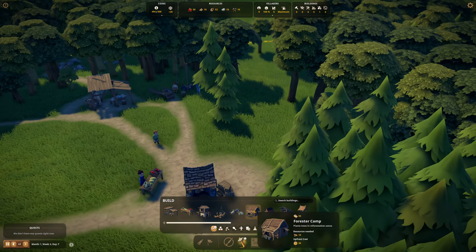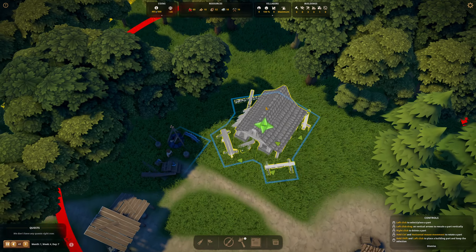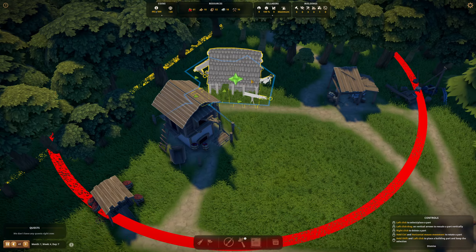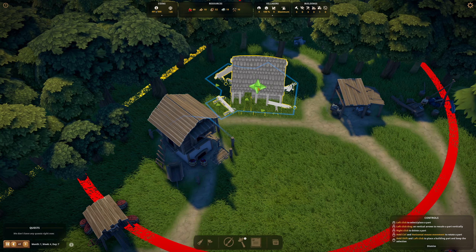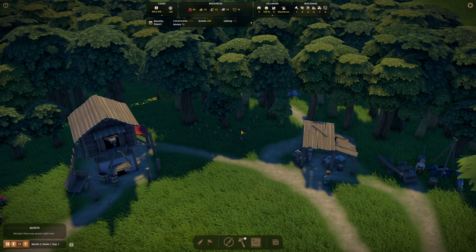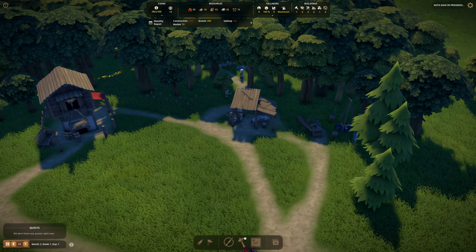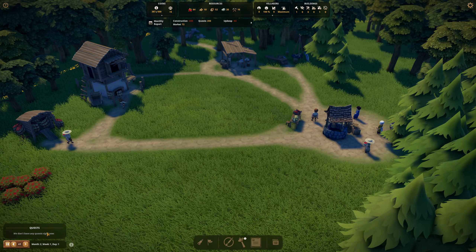I'm going to set up a sawmill — maybe we'll need it for later on. It doesn't have to be right next to the forest. I'll have it over here, making this a little industrial area where we're collecting berries, storing things, working with the sawmill, collecting stone, and the builders work from here as well. Hopefully we'll get some new people joining us soon.